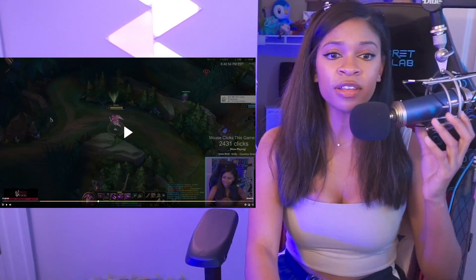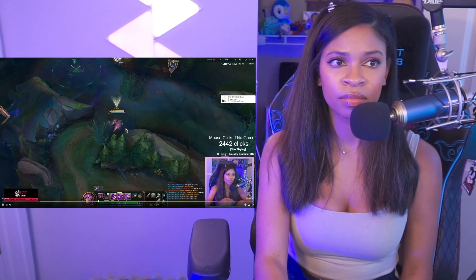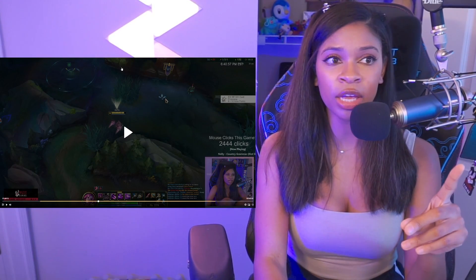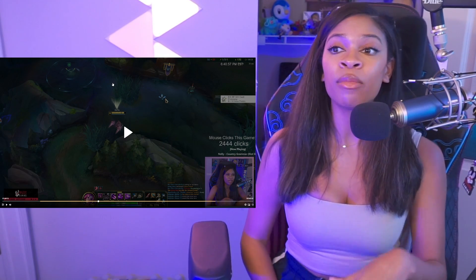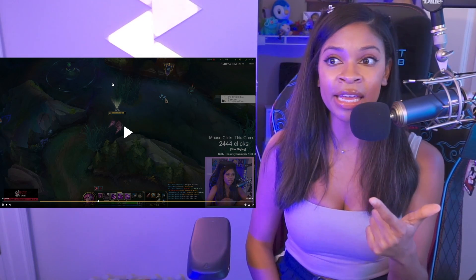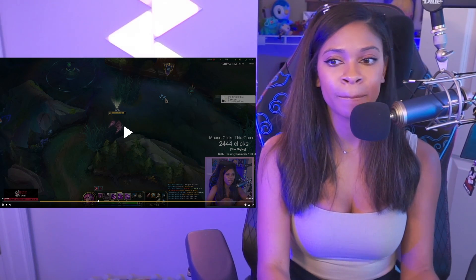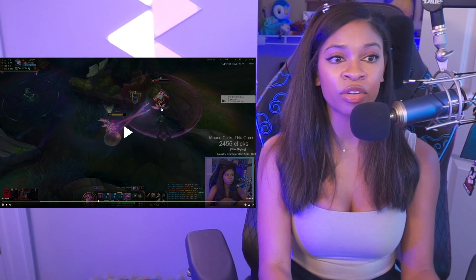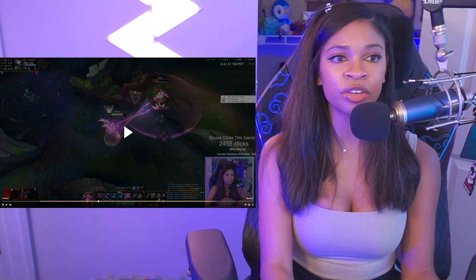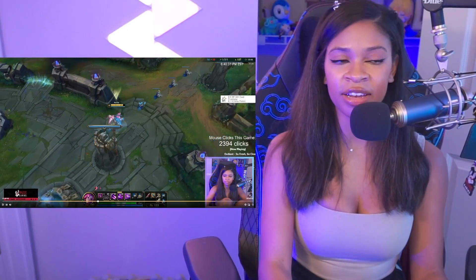Here's a clip of the full Kai'Sa combo — watch it so you can replicate it. We see Ashe walking alone — that's the big thing. We know Ashe is here alone, nobody else is around. So I know I'm going to be able to get that ISO Q off. I E in to get more autos off, then use the W to finish her off for more damage. Watch: E in, Q — look at the passive stacks — she's low, W, and that's enough damage to execute. That's the full Kai'Sa combo.